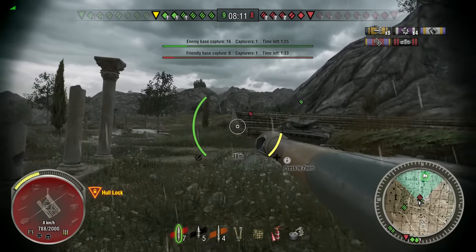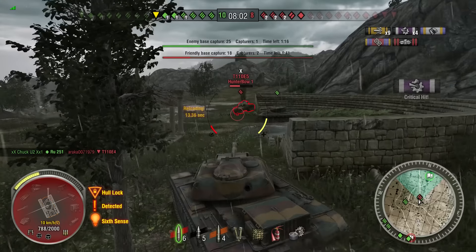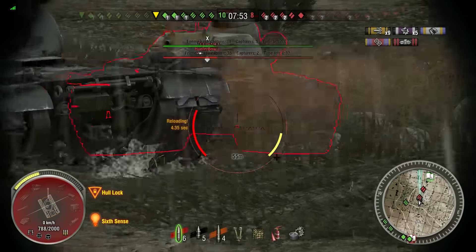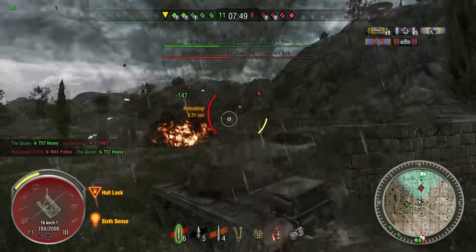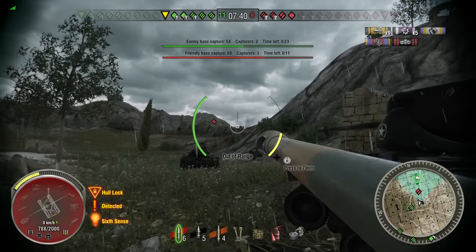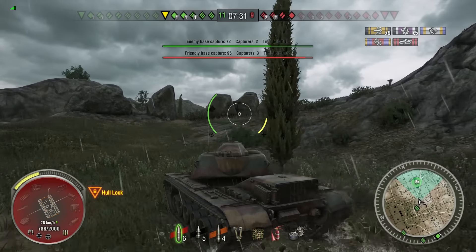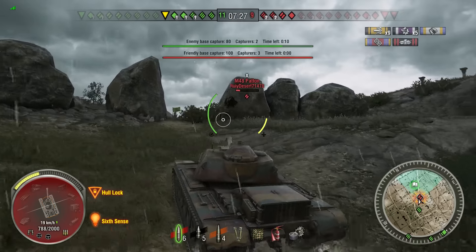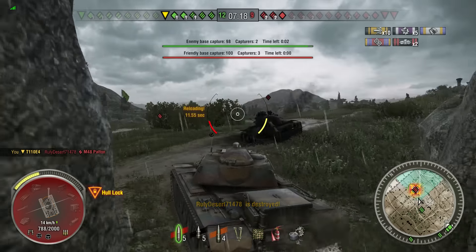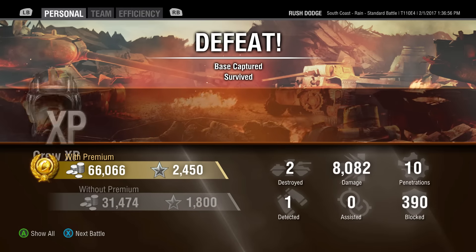Both the T57 and I were hurting. We're going up against this E5 and there's an M48 up on the slope — now we're playing the capture game and it's all about time. They've got two guys on the base capturing, down to 40 seconds. Unfortunately we just couldn't do it — 57 gets picked off and now it's me and the M48. A third guy gets on the base, down to the last 10 seconds. I could have totally rushed that base but I'd have had to neglect shooting the M48, take around 400 damage, and still worry about one of those three guys taking me out. It's really hard to say how that would have played out.